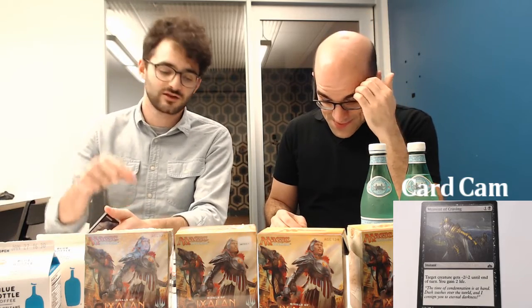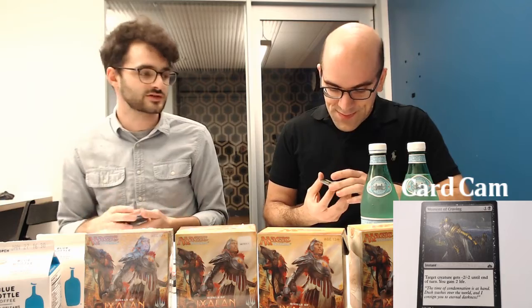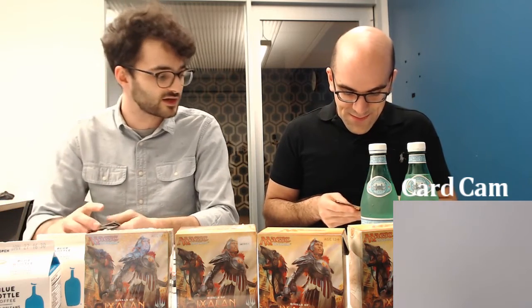We saw Moment of Triumph where a creature gets plus two plus two and you gain two life. Now we have Moment of Craving — target creature gets minus two minus two and you gain two life. Playing into that vampire synergy with gaining life, but this acts as removal rather than a combat trick buffer. Another useful card for potential removal on smaller creatures, and if you're playing vampires you're looking for life — this is a good cheap source.